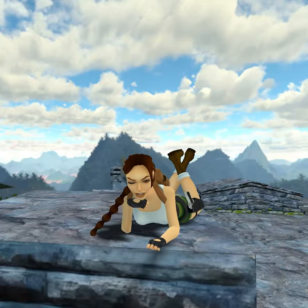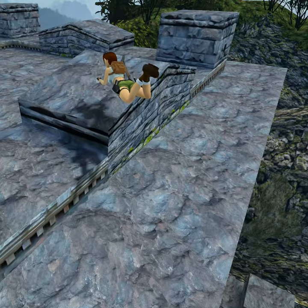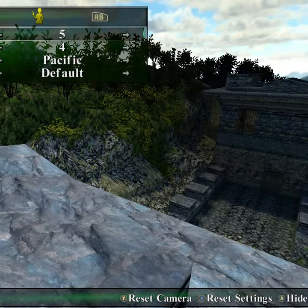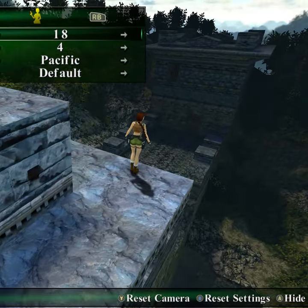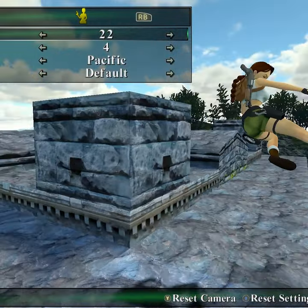They also let you move Lara, so you can have an easier time putting her on stuff in the special poses.